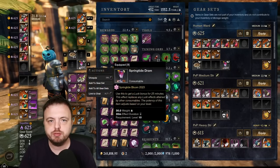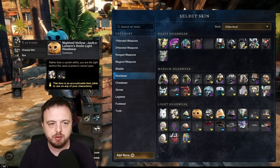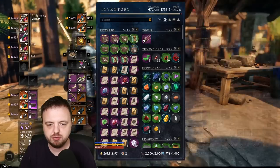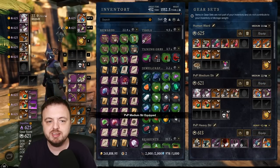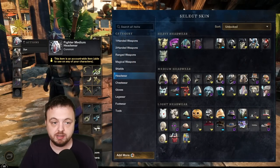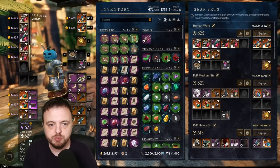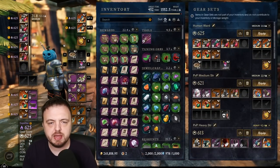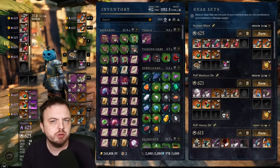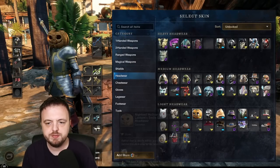There's another nuance: if you hide a skin and then switch to a different gear set, the skin is also hidden on that set, even if you wanted it visible there. You'd have to go back into 'Change Skin' and re-tick the box. Conversely, switching back to a gear set with an unwanted skin showing — if you haven't unlocked the original appearance — just go into 'Change Skin' and click 'Unequip Skin' to remove it permanently.